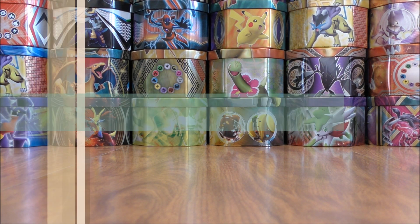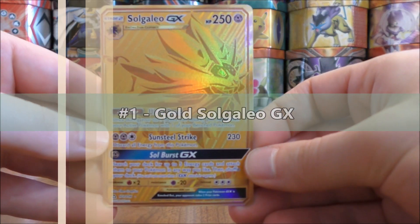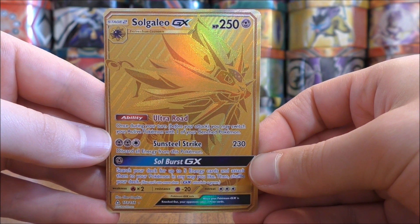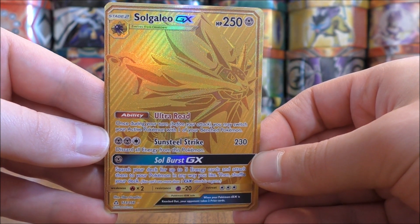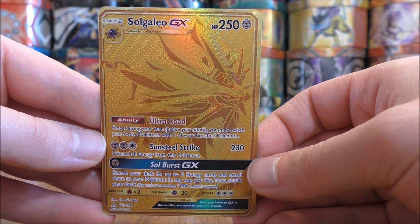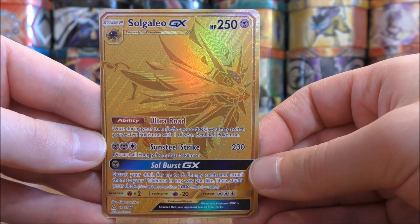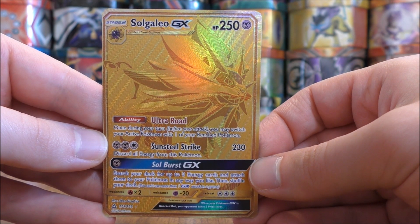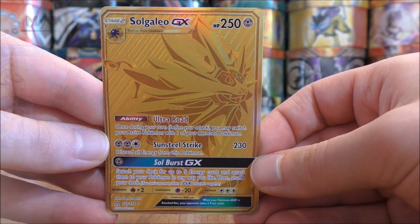My number one favorite card would be the other gold colored GX Full Art Secret Rare — Solgaleo GX. I do own this card in the Japanese form as well. Just one of the most beautiful looking cards I've ever seen, and so happy to have it in my collection. It does have a good ability: Ultra Road allows you to switch your active Pokemon at any time, which is essential in today's game.